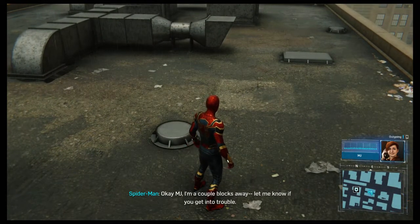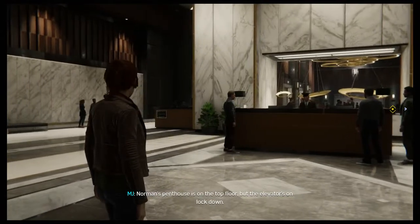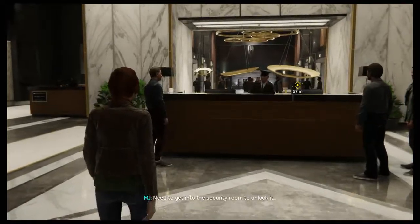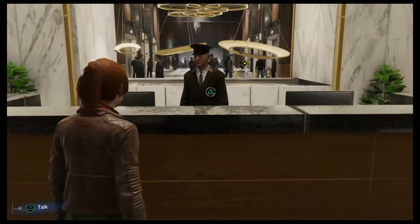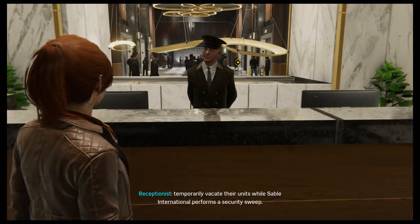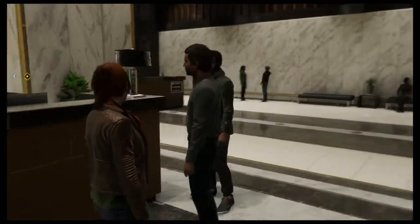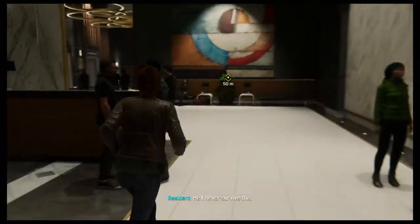Okay, MJ says she's a couple blocks away - let Peter know if she gets into trouble. So we're gonna play as MJ. We bought that suit but probably won't use it this episode. Another stealthy mission then, hopefully it'll turn out okay. Norman's penthouse is on the top floor but the elevator's on lockdown - need to get into the security room to unlock it. The lobby seems pretty busy.